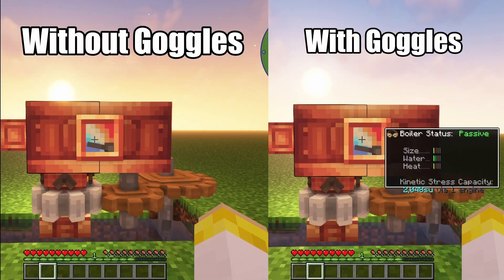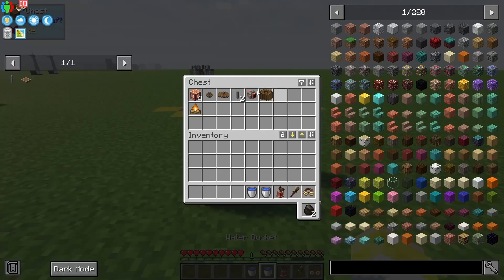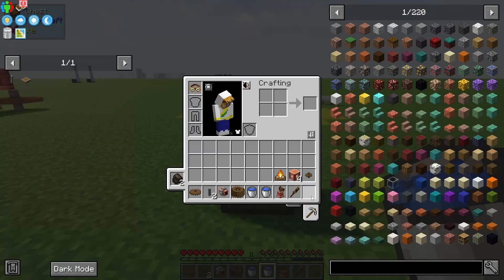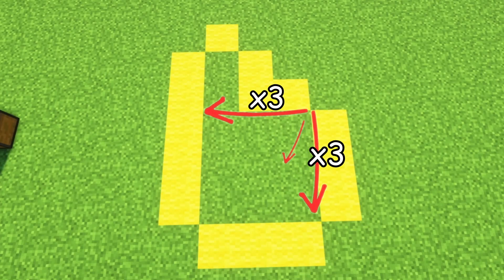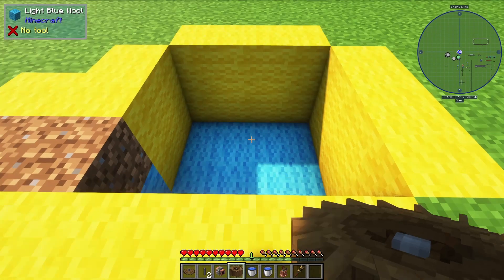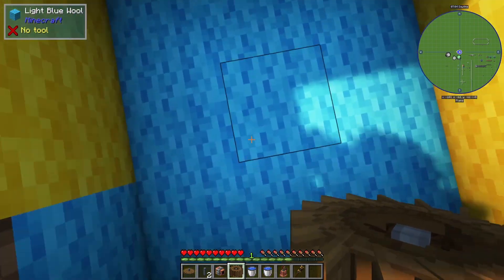Really look in this chest. The goggles are of course optional — they'll just give you the readout of how many stress units your machine is going to be putting out. Go ahead and grab everything out of the chest and throw on your goggles if you got them. We're going to dig a three by three, two deep.